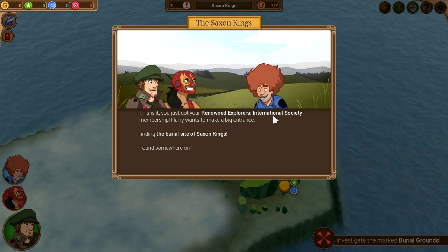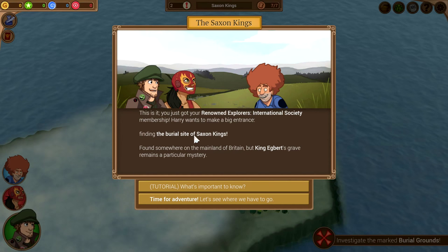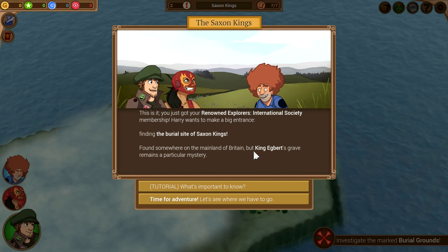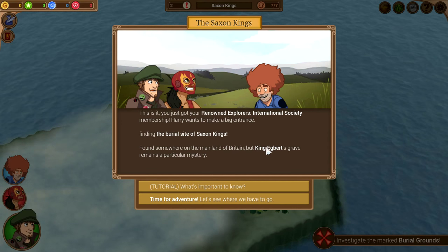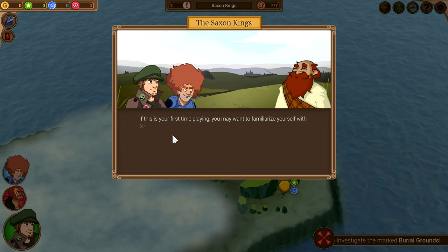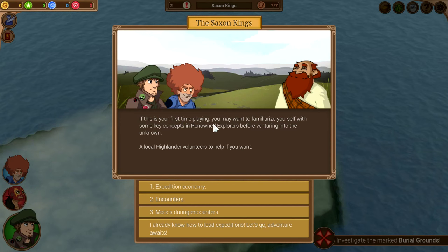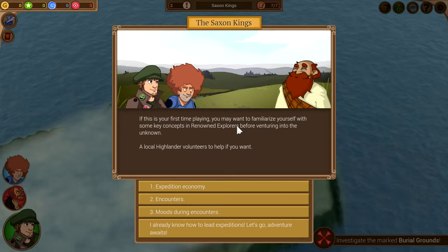You just got your Renowned Explorers International Society membership. Harry wants to make a big entrance — find the burial site of Saxon kings, found somewhere on the mainland of Britain. But King Egbert's grave remains a particular mystery. We're going to pop through the tutorial real quick just to go over things — I probably need a refresher. If this is your first time playing, you may want to familiarize yourself with some key concepts before venturing into the unknown.